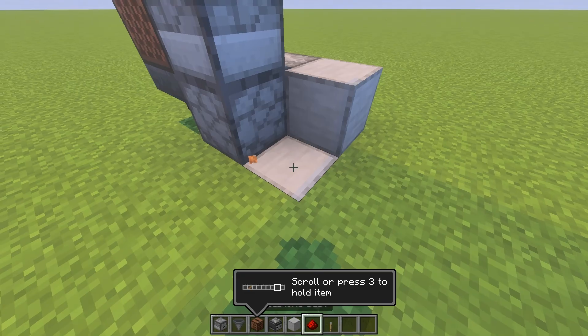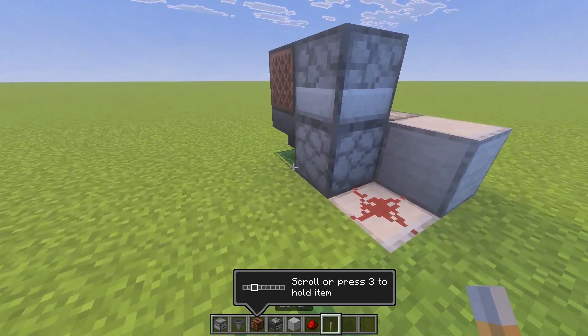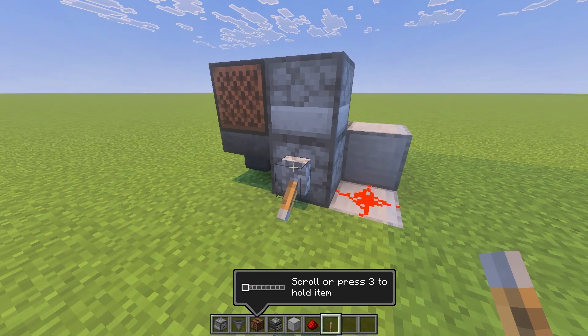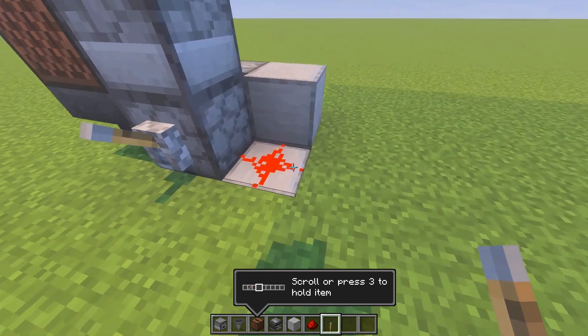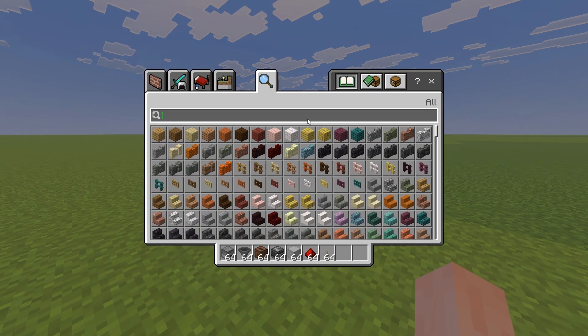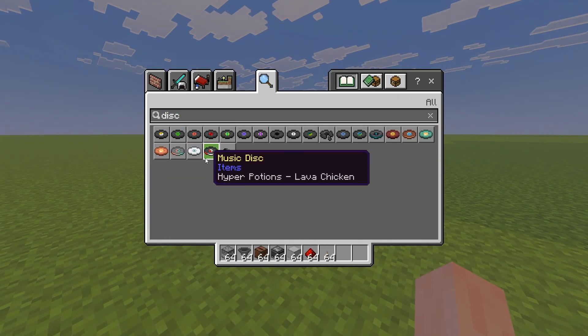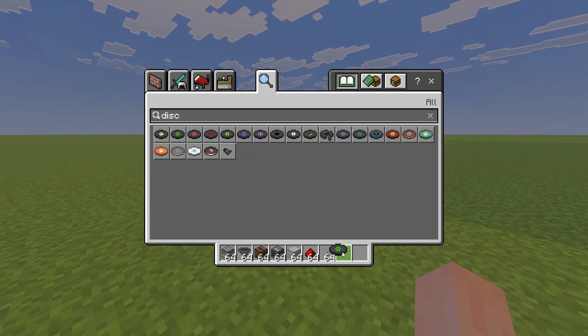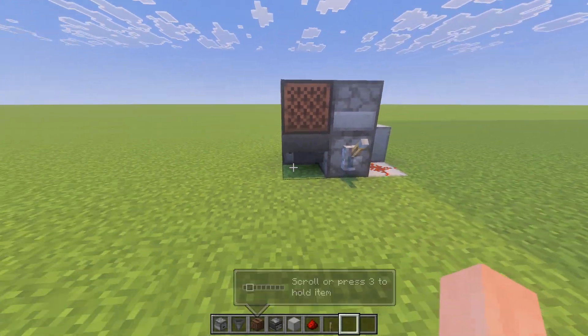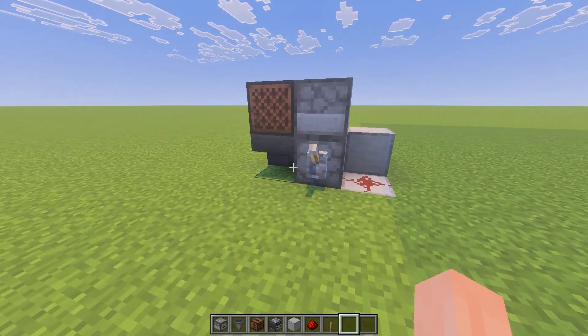Now let's test it in Bedrock Edition. Place the dust there and a lever — and now you can see, yep, that's working correctly. Now we need some discs. We'll do Cat, place it in there — yep, and it plays fine. It works exactly the same.